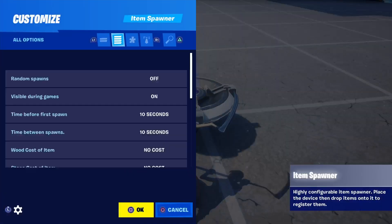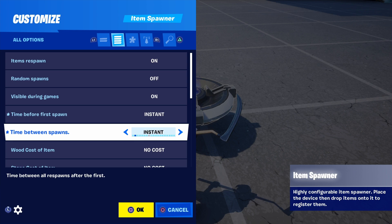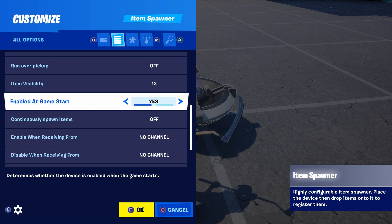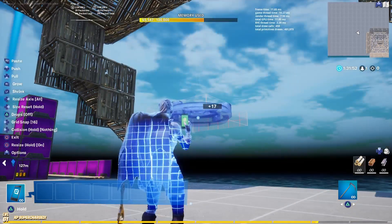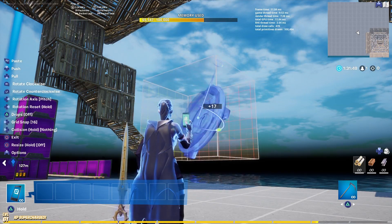Then go to Custom. Set time before first spawn to instant, time between spawns to instant. Invisible in game and item visibility are up to you. Enable on game start — no. Continuously spawn items — on. Then for enable when receiving from, go ahead and use channel 15, since all my other channels are being used right now.